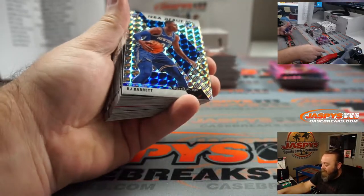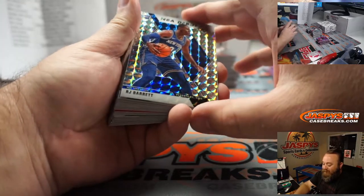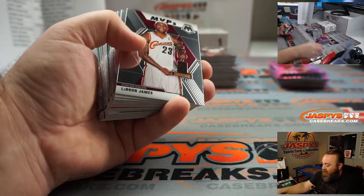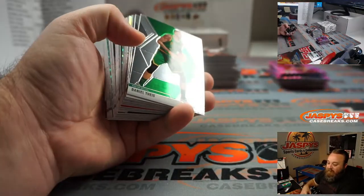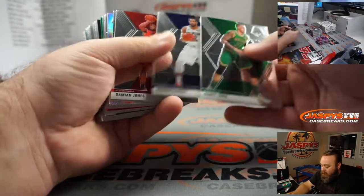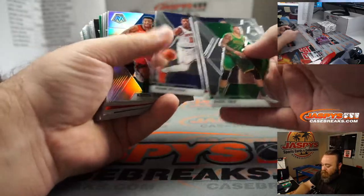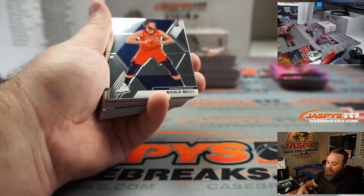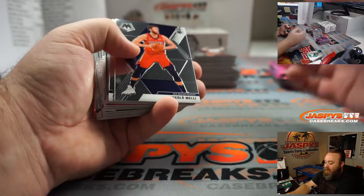Box one! RJ Barrett NBA debut, silver Mosaic for the Knicks — Joe Medeiros. LeBron James MVPs going to the Cavaliers — Jorge. Nikhil Alexander-Walker rookie silver for the Pelicans — Joe Medeiros, that's the spot he won.